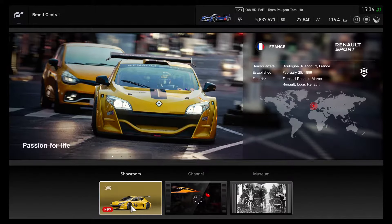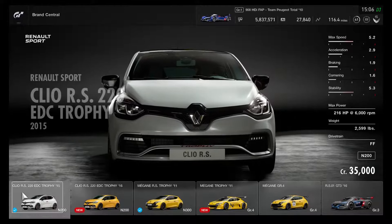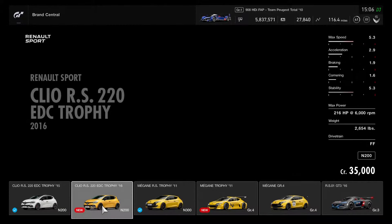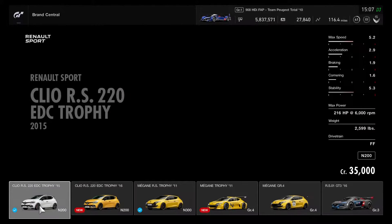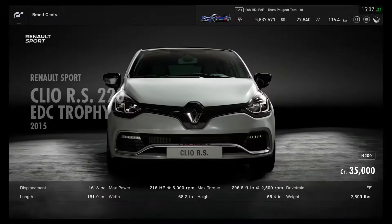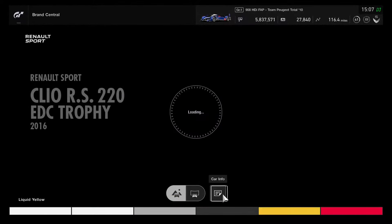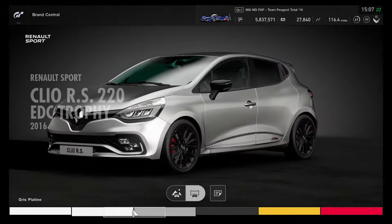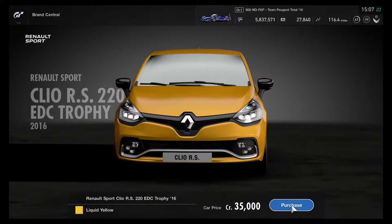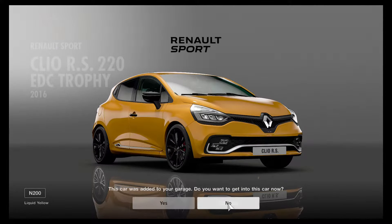Two new Renault cars are in the showroom. Renault Sport has two Clio RS220 EDC Trophy models — this one is brand new as the 2016 model, and this one without the Renault logo on its headlights while the 2016 has one. I'll go and buy the 2016 Clio RS220, choosing liquid yellow color. The N200 car as the 2016 model is definitely in.